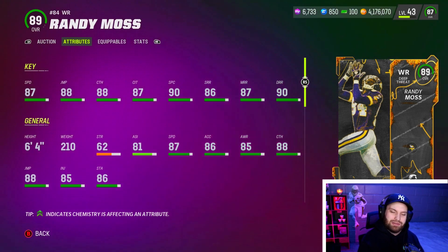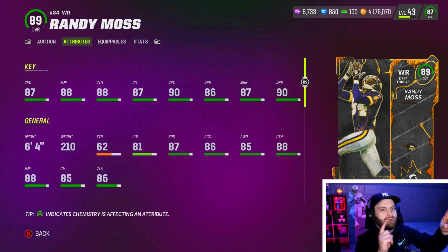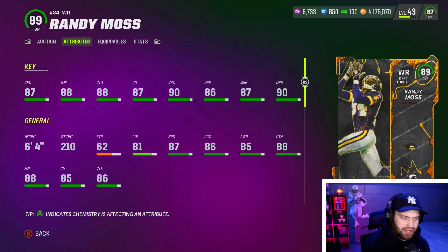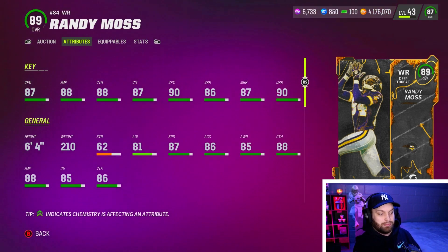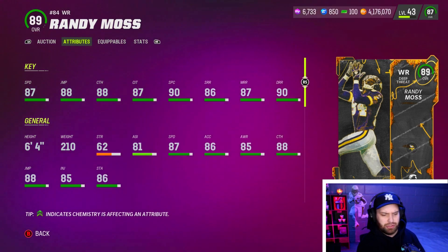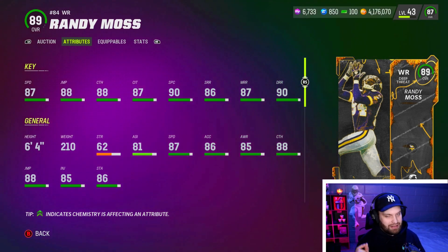Two through four are very interchangeable — Randy Moss could easily be number two, three, or four. His 90 spec catch and 90 deep route running are the biggest highlights, with a lot of really good stats across the board. The six foot four height is the biggest thing carrying him higher. I wish he was 88 speed because 87 is going to get blown by fast as we start seeing 89s and 90s.